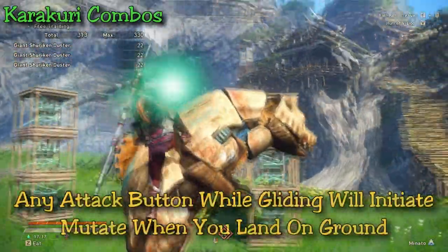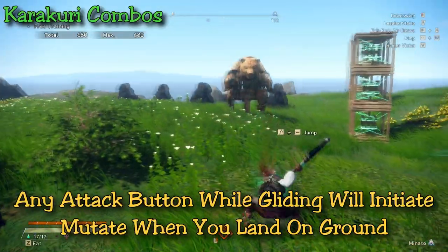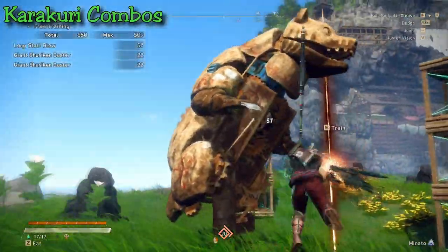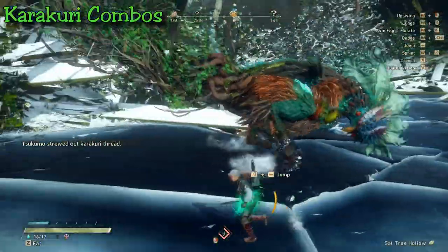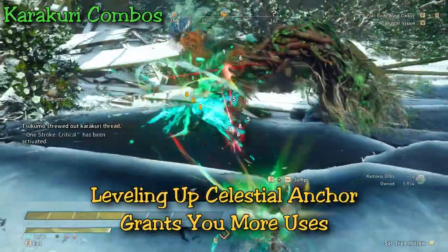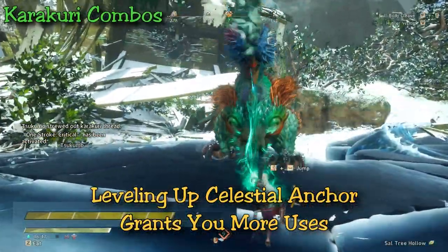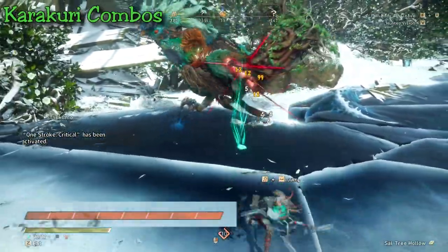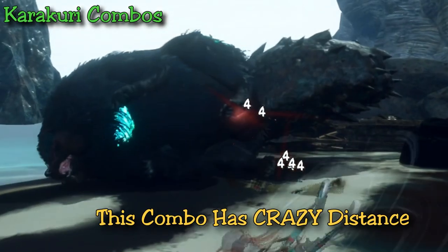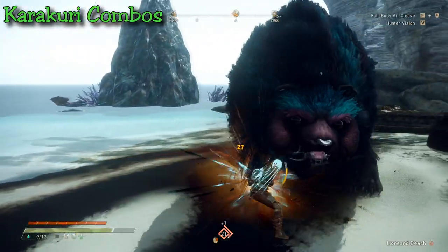Starting with the most efficient method: the celestial anchor. You can jump-glide to a monster from any point and perform a vertical spin attack by clicking any attack button. Once you land on the ground, your character glows and you can mutate into a special much faster boomerang shuriken attack. This attack also has range, so you don't even need to land the spin — you can do it beside the monster, dodge to the side, then throw your shuriken out to gain energy. Once you level up the celestial anchor you can use it three to four times to max out your energy gauge. Damage-wise it's tied for the highest when combining with karakuri — more height means more spin hits and significantly more damage.